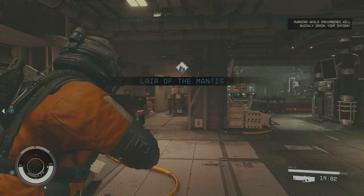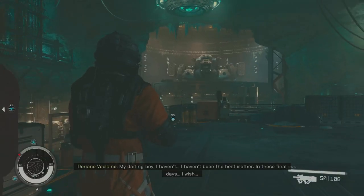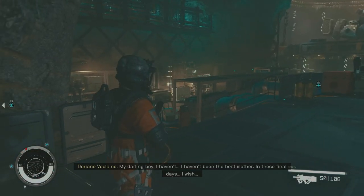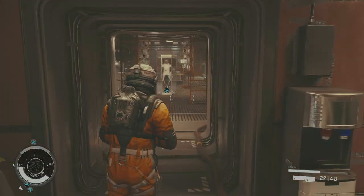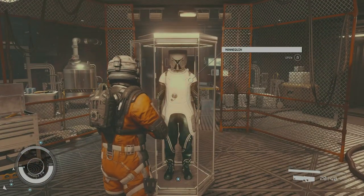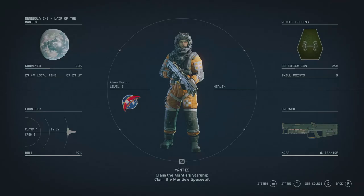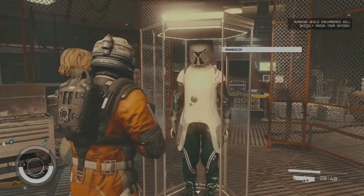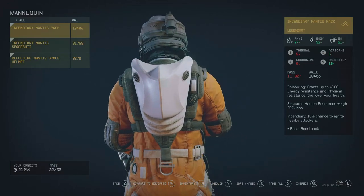Soon enough you're going to enter the Lair of the Mantis, and rather than it being a boss battle, it's actually the item you're after — an absolutely epic ship, as you can see here. Or if you venture off down the left-hand side, there's this amazing early-game legendary suit of armor aptly named the Mantis armor. I would say before you pick it up, make yourself a save point because the perks on it can change each time. So you can pick it up, see what it's got, and if you don't like it, go back, load, and rinse and repeat. You can get yourself an absolutely amazing set of armor this way, especially for being this early in the game.